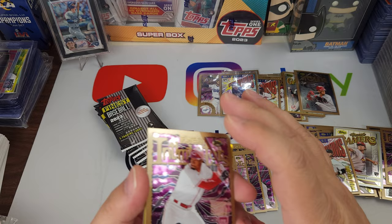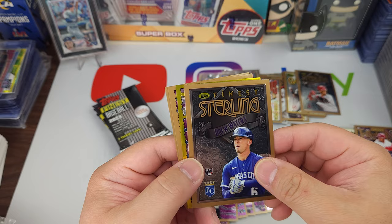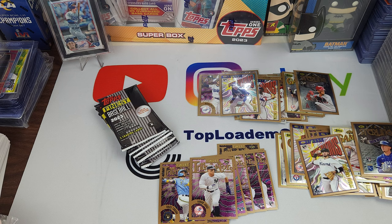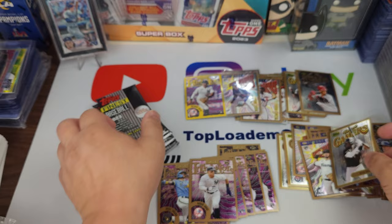Looks like we have a color parallel in here. Will Benson, Drew Waters, Anthony Volpe — Intimidators. Let's see if it's numbered. Not numbered, but gold. So I don't know if that's the parallel. Very cool. Matthew Liberatore again and Oscar Colás.